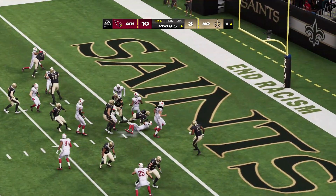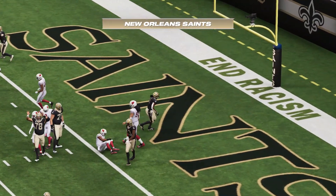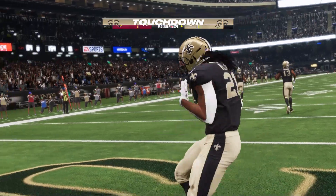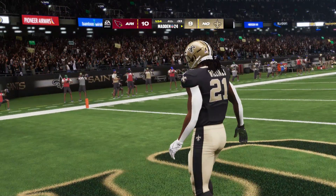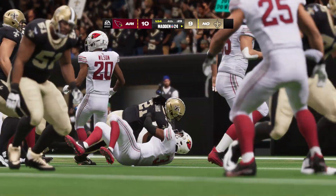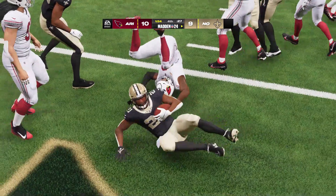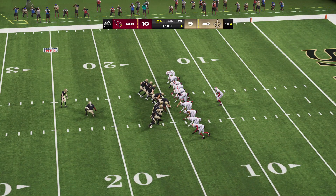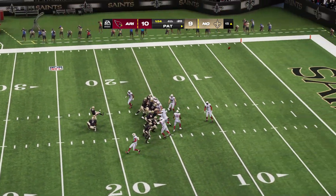Williams going to get it again on second down — and he is into the end zone! Touchdown, New Orleans! Jamal Williams, a six-yard touchdown run. And the Saints are an extra point away from tying this game here in the final minutes. Well, the hard part's done. Now they just need to split the post, tie it up, but then their defense is going to have to hold up to send it to overtime.